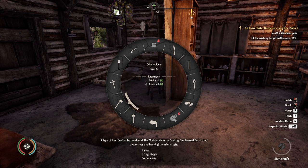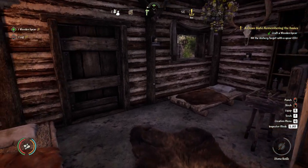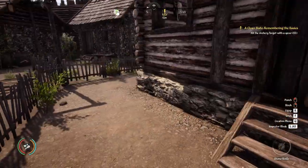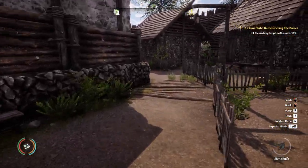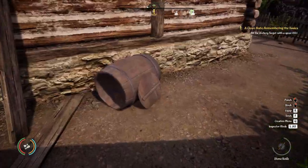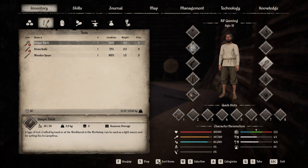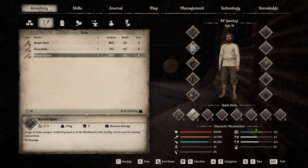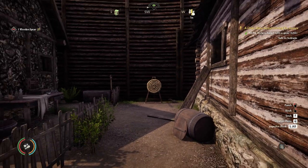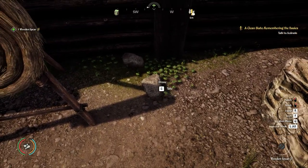Craft a wooden spear - go ahead and do that, craft it right here in the house. Now we're going to hit the archery target. All right, let's bring out our spear - well, load it first. Let's grab number two and - right there, boom, right in the center! Let's use inspection mode and grab our spear. I'm going to grab these rocks while I'm here - might as well.